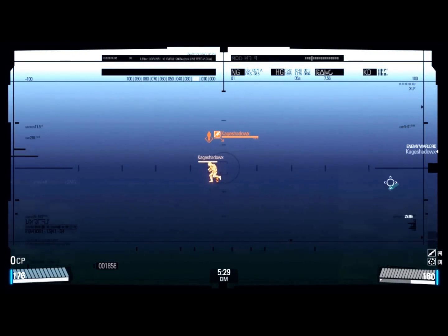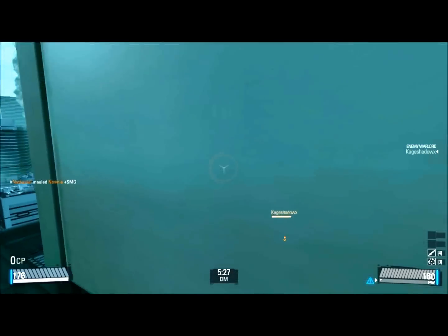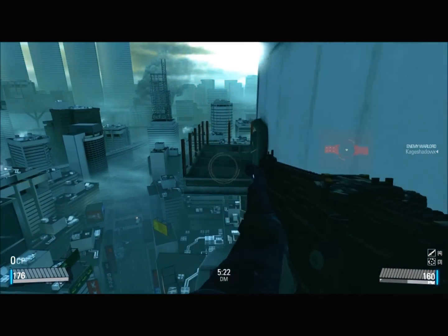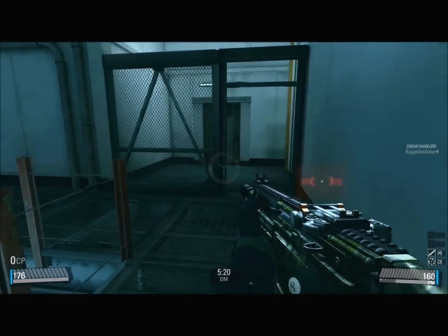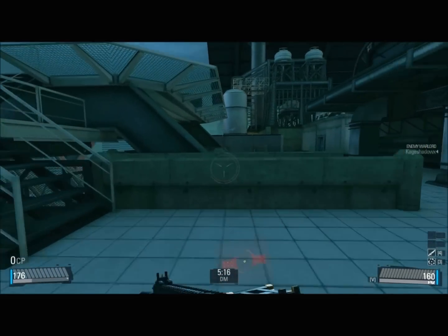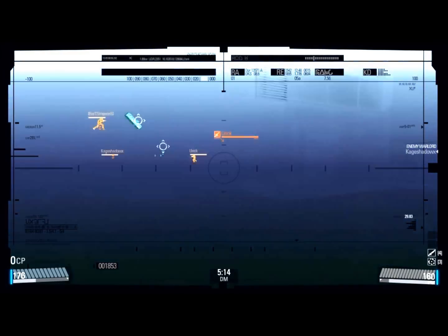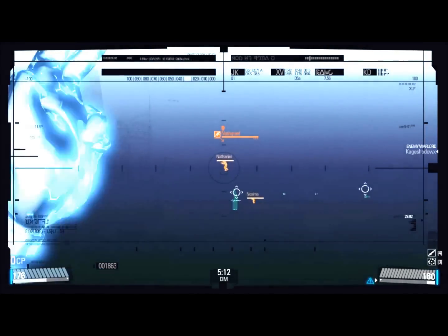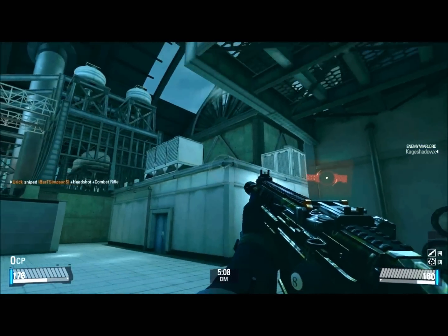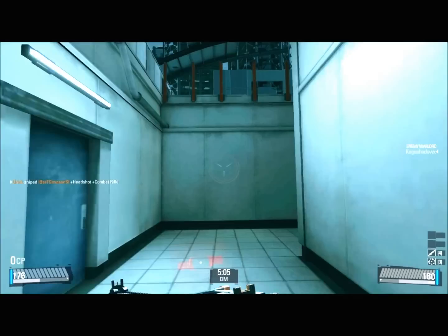I could see that guy is clearly over here, that one's there. He dropped to his death. Looks like we have a guy up here — he doesn't suspect us coming, so let's see if we could give him a surprise.